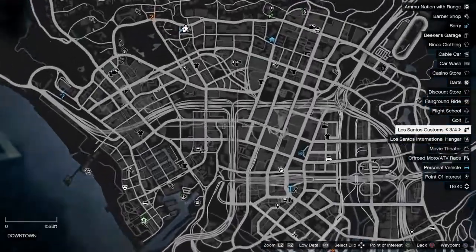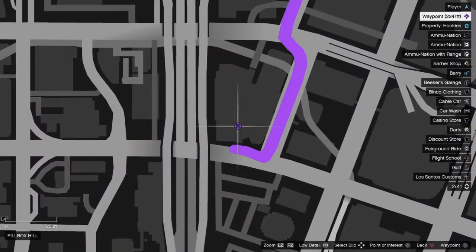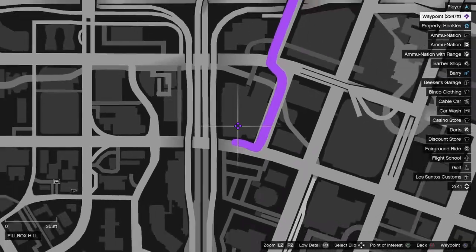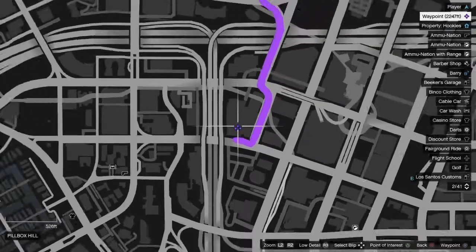Alright guys, the next car location is actually going to be right here. I'll show it on the map — it's actually a Pillbox Hill garage.